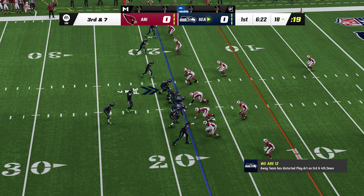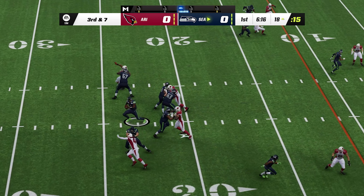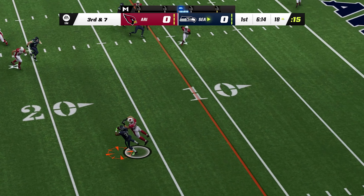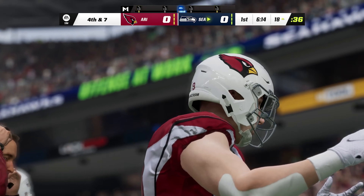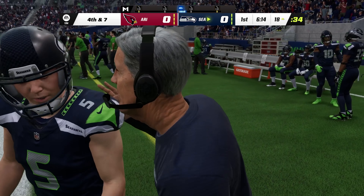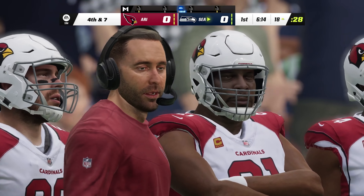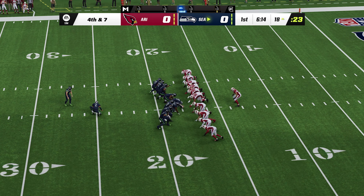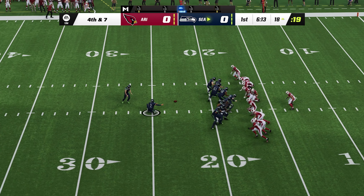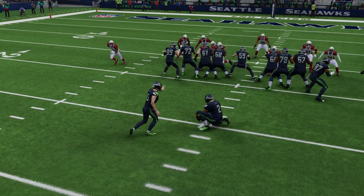Throwing on third down, Smith — and that is incomplete. He had a defender right there to force it to the ground, and fourth down is coming up. They've already tried to establish Walker not just as a runner but as a receiver as well. Myers' kick is good, and the Seahawks grab a three-nothing lead. Even though they didn't find the end zone, they have to be pretty pleased with how they moved the ball on the ground.